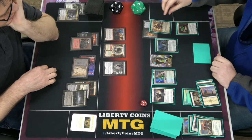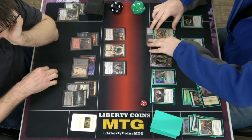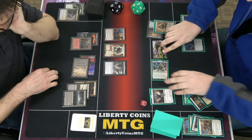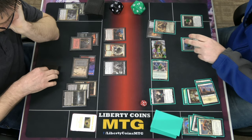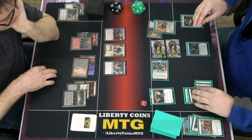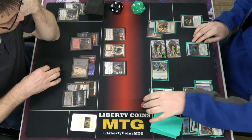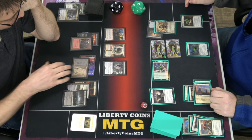Go to 2 mana and play Thalia's Lieutenant. ETB trigger: counter, counter. It's now a 2/2 with two 1/1 counters. Go to combat — he's a 3/3 and you have a 4/3, I don't like that trade so he's going to hang back. But everybody else is going to swing. Adeline taps, so triggers: he gets a 1/1 counter, then another citizen or human token ETBs. Counting creatures: 1, 2, 3, 4, 5, 6, 7. So she is now an 8/5.